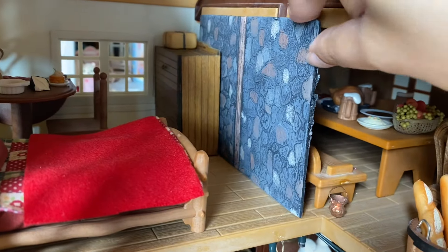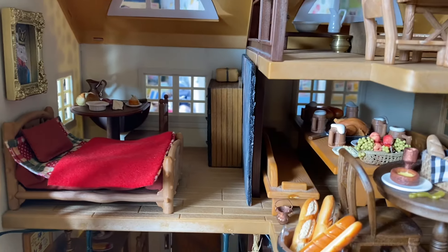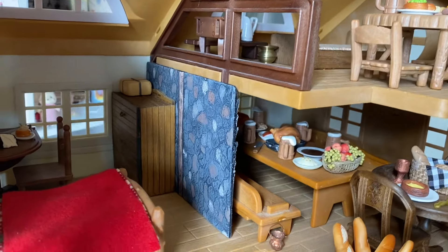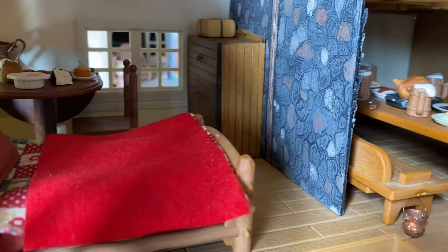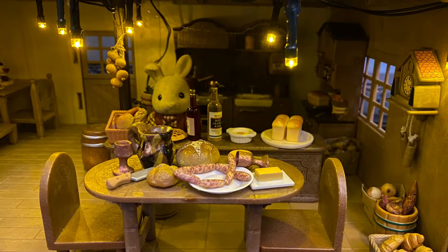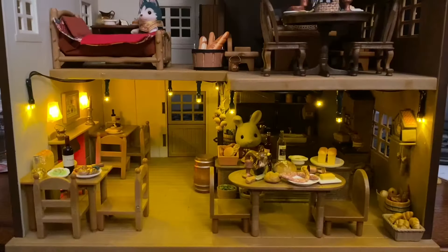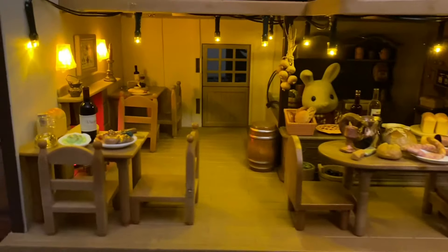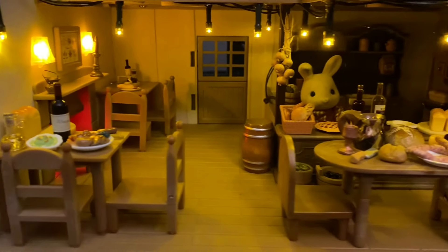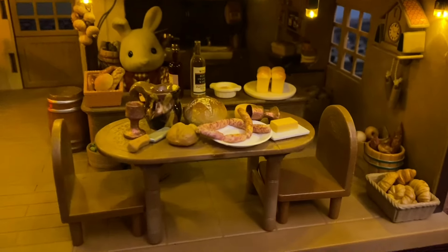I've also decided to add a partition between the bedroom and eating area, using this spare piece of foam board that we used to practice making cobblestone scenery on. I hope you enjoyed this transformation of Highfields Farm into a tavern. Thank you as always for watching.